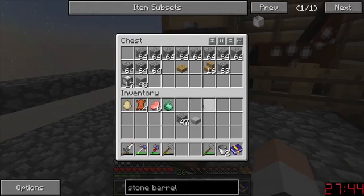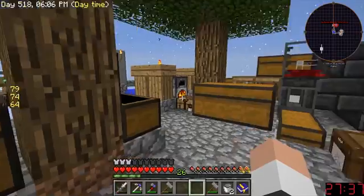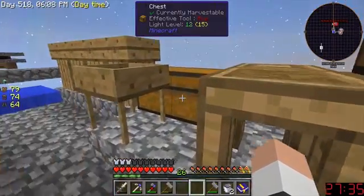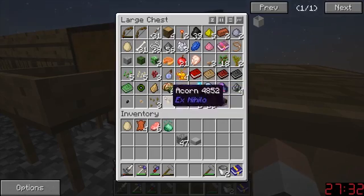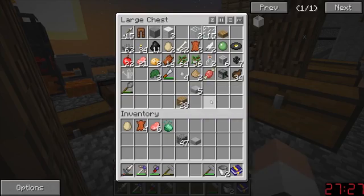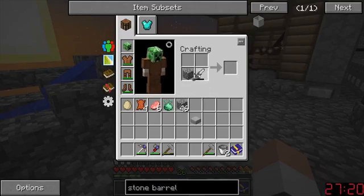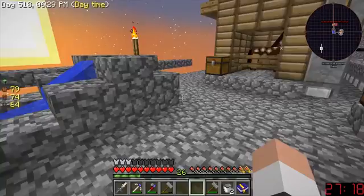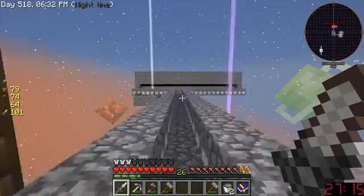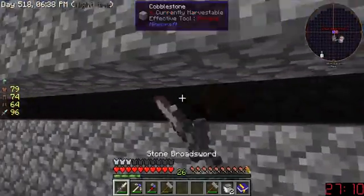Hmm, wait a second — did I have any of that stuff to make a conduit? You know, like the creeper head, and that material — not endereeum, not endereeum, but the stuff that's similar to endereeum. Dearium! Okay, so stone sword — that creeper head is still freaking me out.